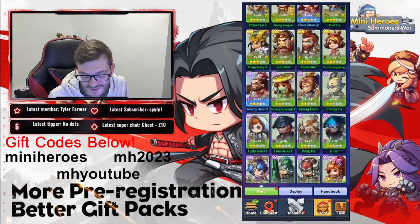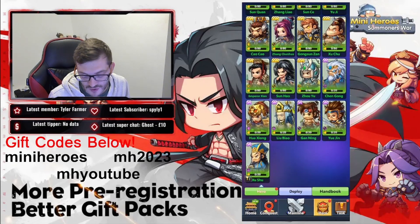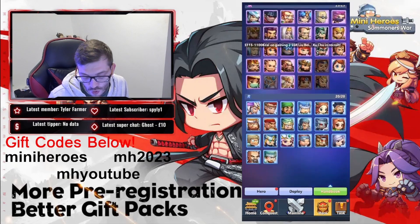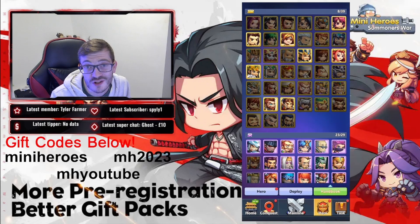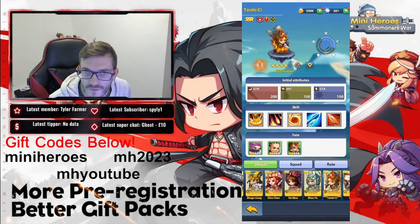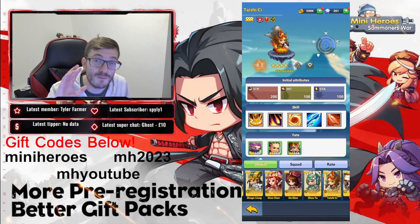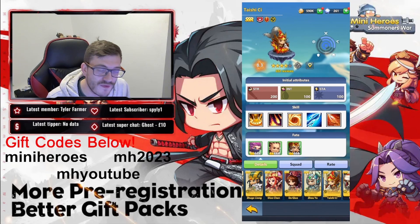I already have a bunch of heroes, but the unowned pile is equally as big. If you go to the handbook, you can look at all the heroes in the game you don't own and could be unlocking in the future. It's a really cool feature — you can click a hero, look at all his abilities, and get a good idea of what you want. I'm going to look through the legendary heroes and recommend the best ones.